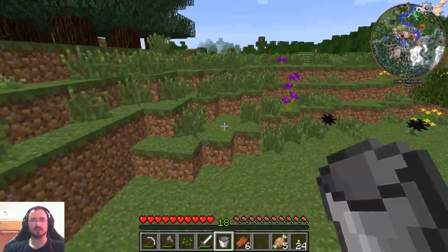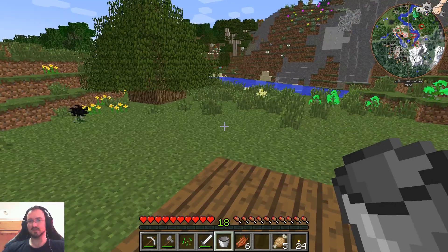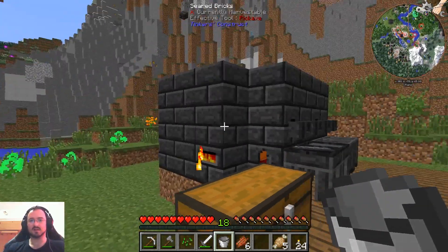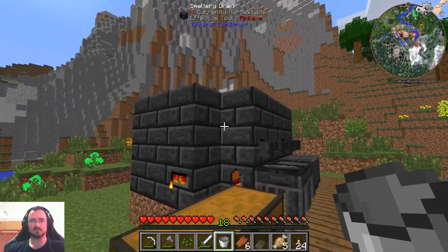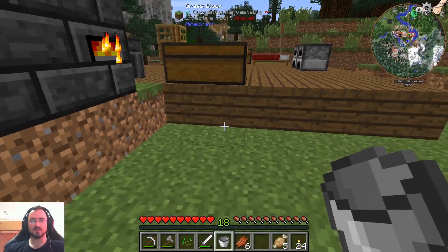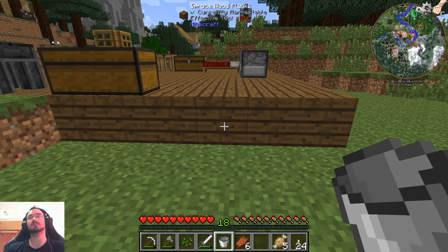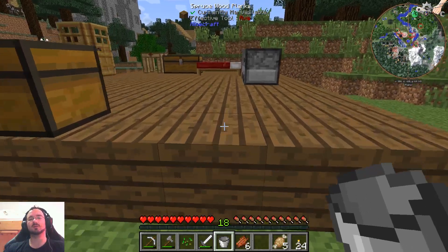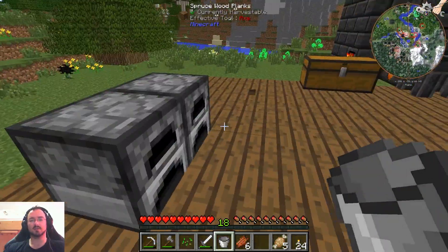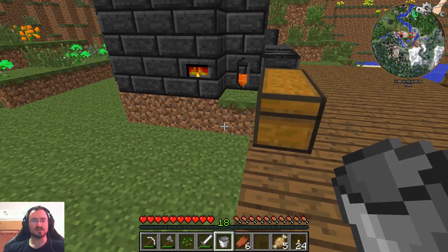Where do we want to build our nether portal? I want it in the house. Do I want it right next to the furnace? I want the 3x3 nether portal. How do they work in this version? I think 1.8 was the one with the big nether portals, but this is 1.7.10.